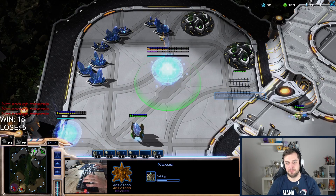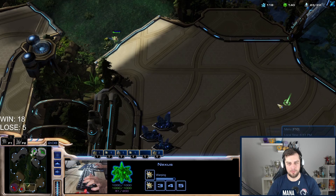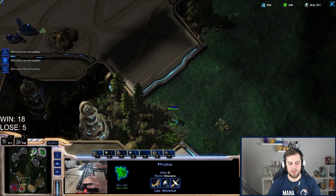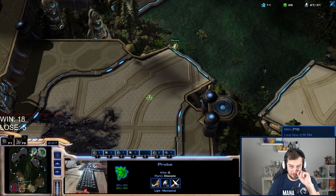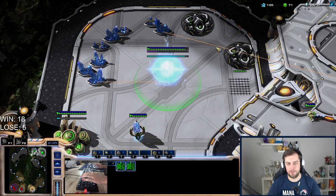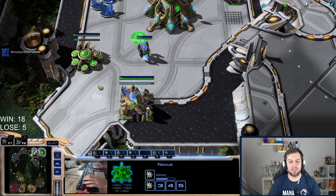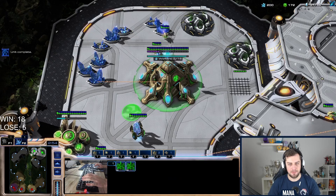I can make high templar and then make archons from them. Actually wait — I already have a zealot, so I can't go high templar. So it's zealot void ray and then what? I'm thinking colossus. I need some kind of splash damage. The vipers are going to be my biggest threat for sure.